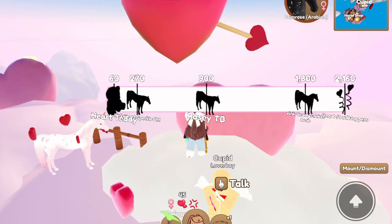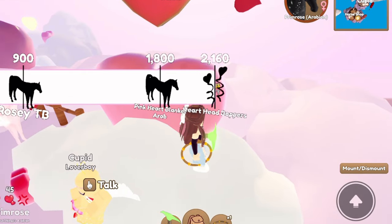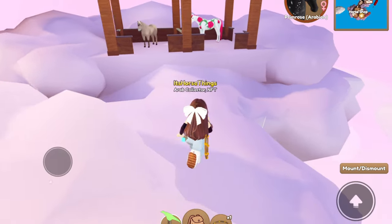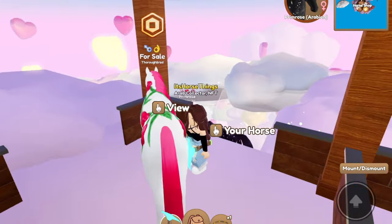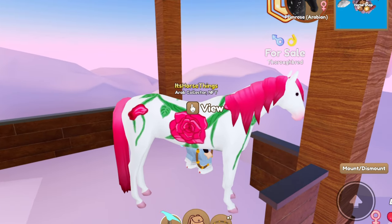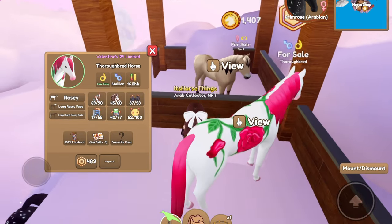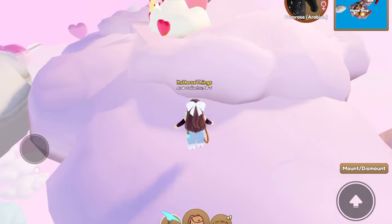And then the Rosie Thoroughbred. Oh, we can get a heart teddy! So immediately I always look at the max number, because you guys know that's what I usually go in and turn in. So I need 2,160. Oh, that's the Thoroughbred — it's giving Beauty and the Beast, like the rose from Beauty and the Beast. That's super pretty. Rosy fade. That's amazing. So pretty.